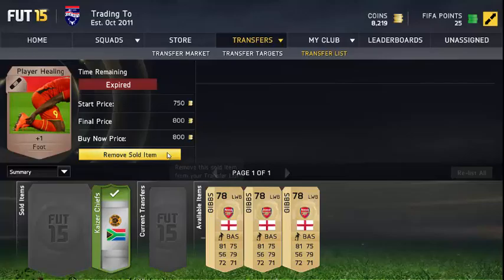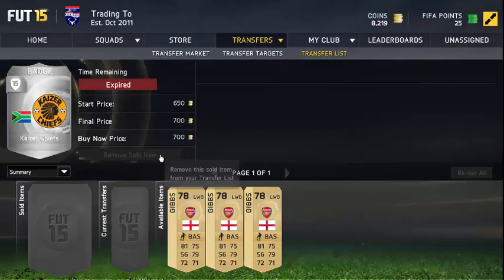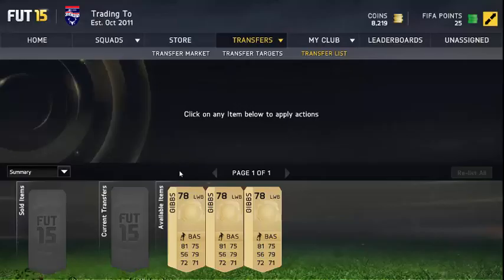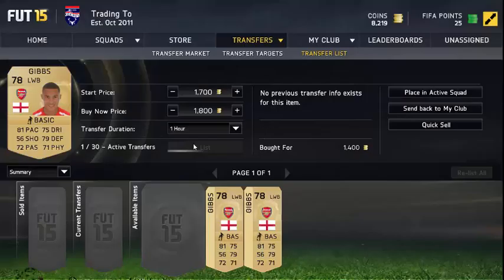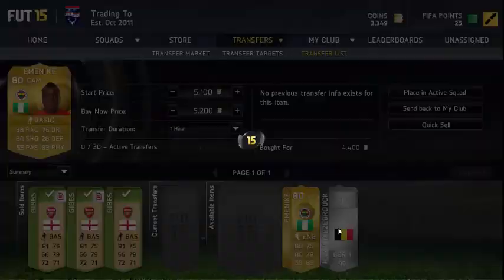I nearly listed that for 200 — that's some nonsense by EA — but it went fine, we removed them because they sold. Then we went out to pick up some bronze packs, converting them and selling them for more. In total I paid 1,550 coins for the whole package and they all sold.